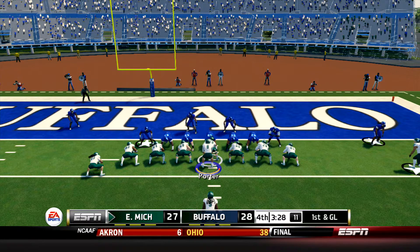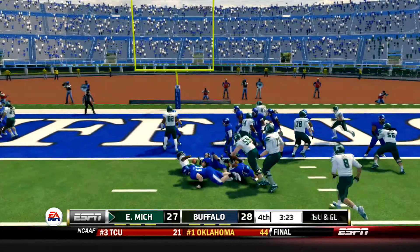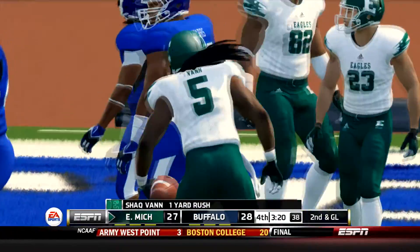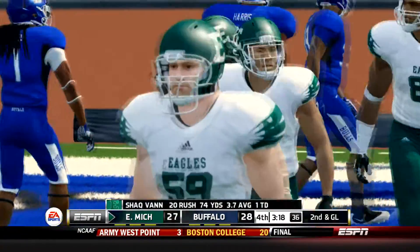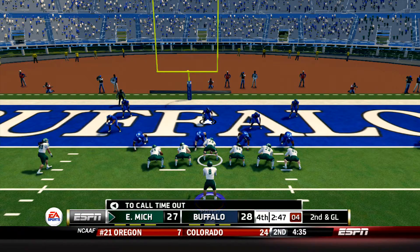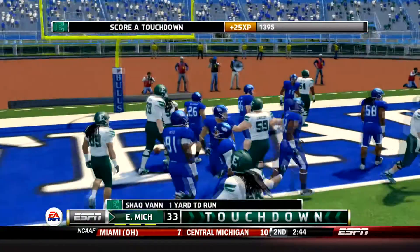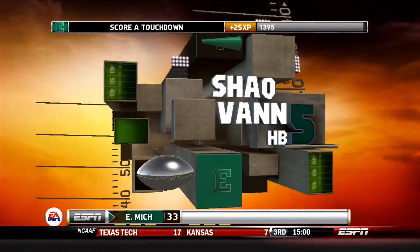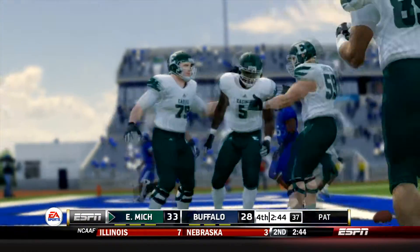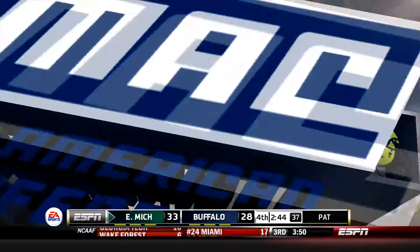It's first and goal from the three. Clock ticking down to 3:25 to go. Porter hands it off to Van who's going to only get a yard, but this might actually help the Eagles as more time continues to click off the clock. Eagles come to the line second and goal from the 1.5 in the pistol. Van behind Porter. I don't think there's any way you throw this football in this situation. Here's the snap. Porter's going to give it to Van. He's got a hole. He's got a touchdown. Eagles in the first lead of the day for Eastern Michigan. They go up 33 to 28 on the Shaq Van run set up by the Sergio Bailey punt return.